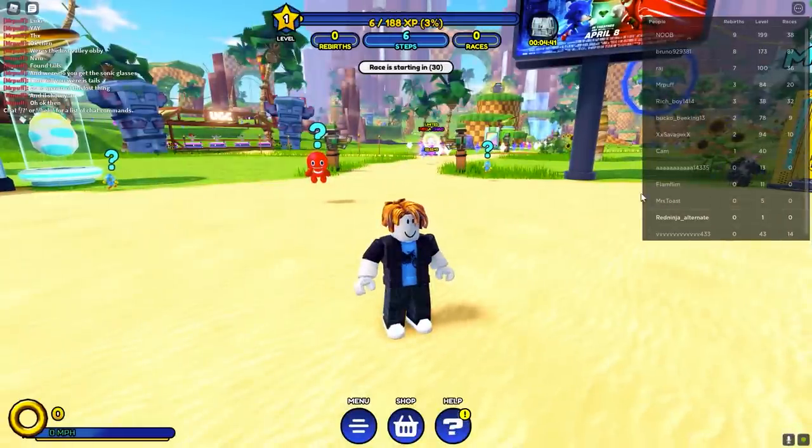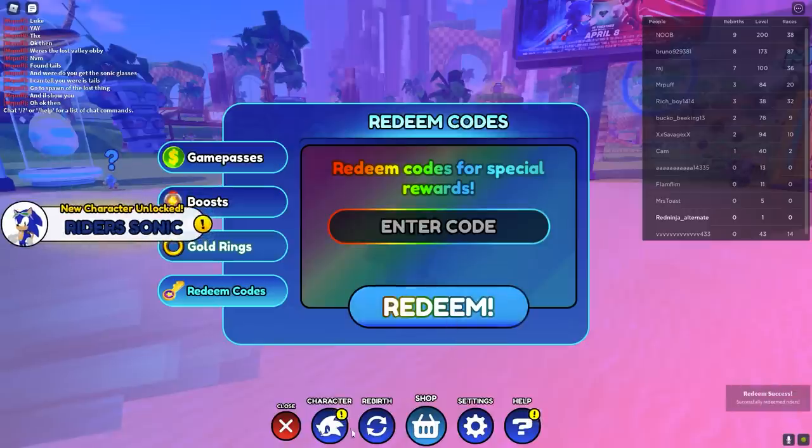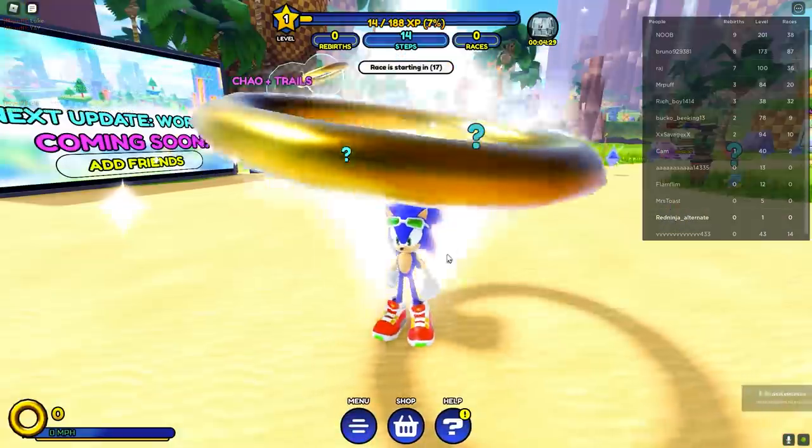We're going to start the game out at level 1, no pets, no trails, no anything. We're going to start off by going to Redeem Codes and typing in the word 'Riders' to get ourselves a Sonic skin so we don't have to run around as a bacon hair. Boom, that's the first thing we've got to do.